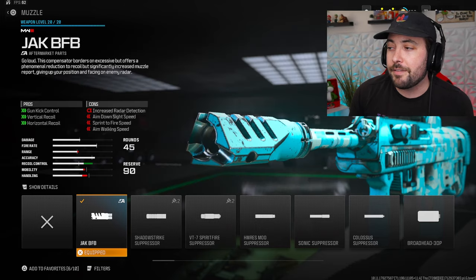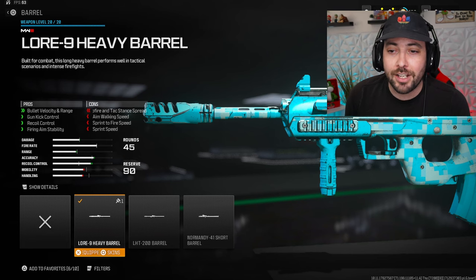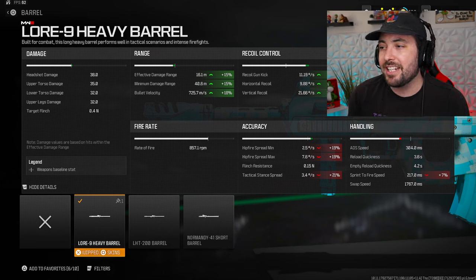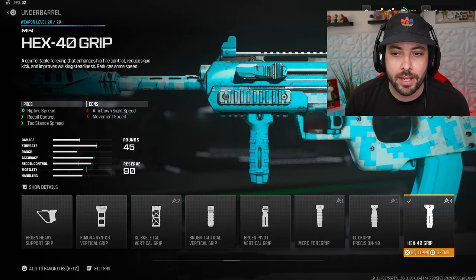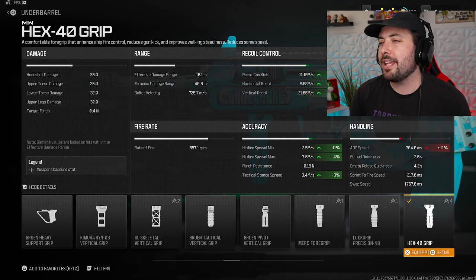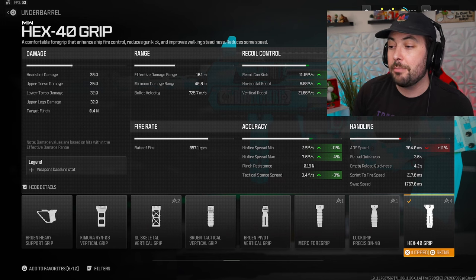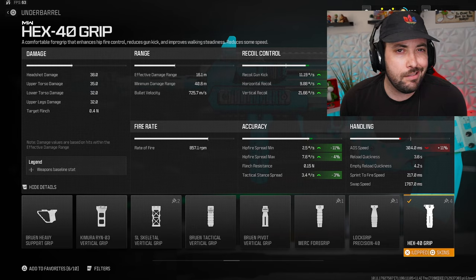Jack BFB again — 55, 20, 35, really nice. Then the Lore 9 heavy barrel for bullet velocity, range, gun kick control, recoil control, and firing aim stability: 15% effective and minimum damage range, 18% bullet velocity, 5 recoil gun kick, 7 horizontal and vertical. The Hex 40 grip gives 9 across all recoil control stats, plus hipfire spread minimum at 11, max at 4, and tactical stand spread at 3. Losing 11% ADS — honestly nothing.